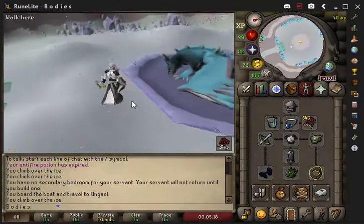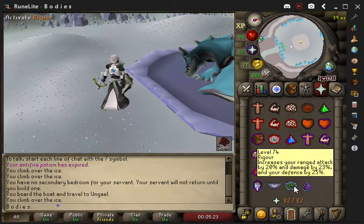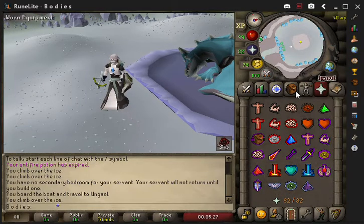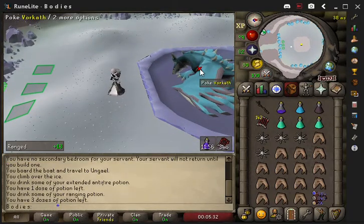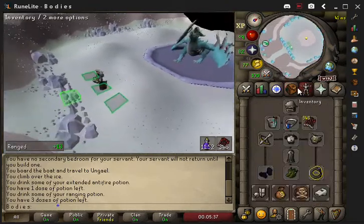If you're using this setup with the dragonfire ward shield, you want to use Ranged with Rigour or Eagle Eye. You want to drink your ranging potion, set it up. You do want to mark these tiles if you're using the crossbow like me, just so it's a little easier.